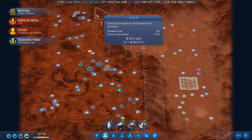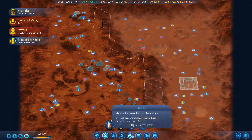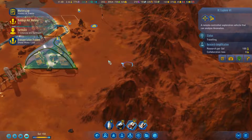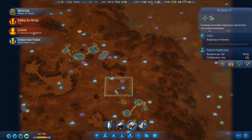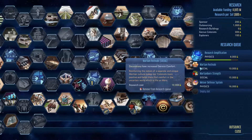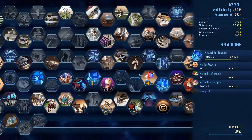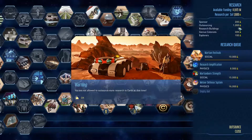We do have some buildable area over there, so I guess we'll scan that - maybe we'll find another thing. Where's my explorer? Go up there and research that please. Increase production - it's not really needed. Honestly, I kind of want Martian festivals just because we really need more comfort in our colony.